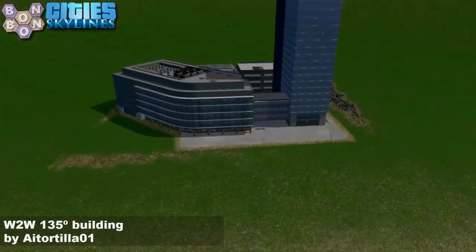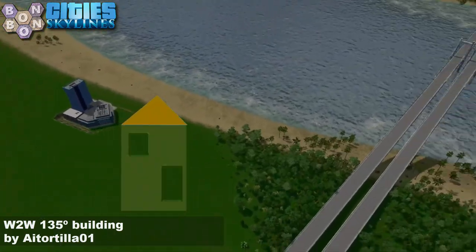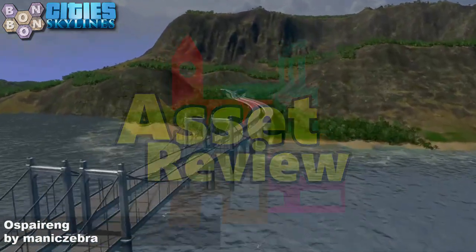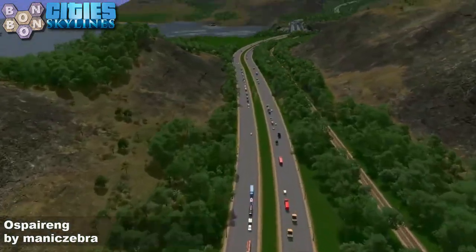No xenophobia here please, guys. These were real people. Anyway, that went somewhere I didn't really want it to go. The W2W 135-degree building by iTortilla - today's asset of the day.